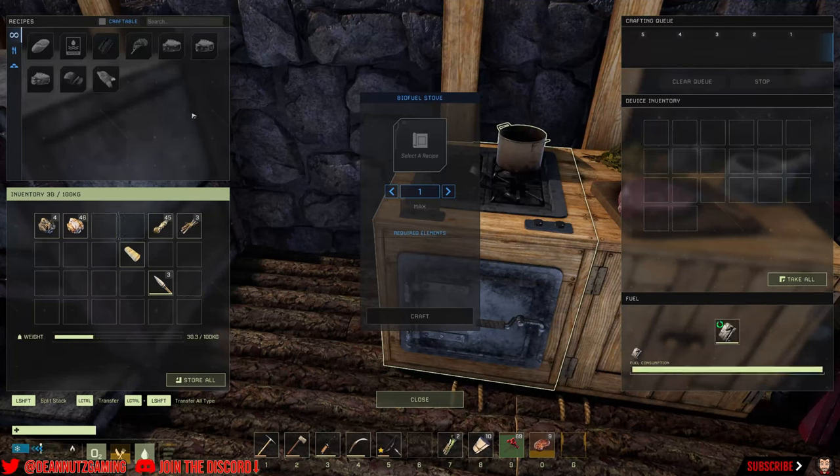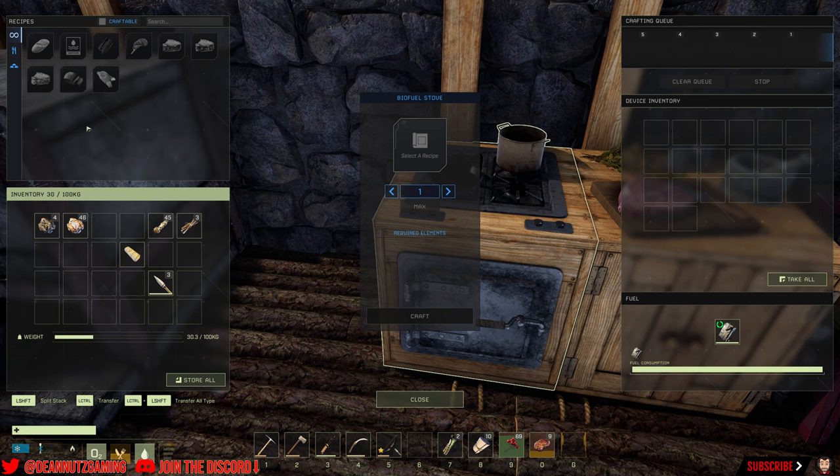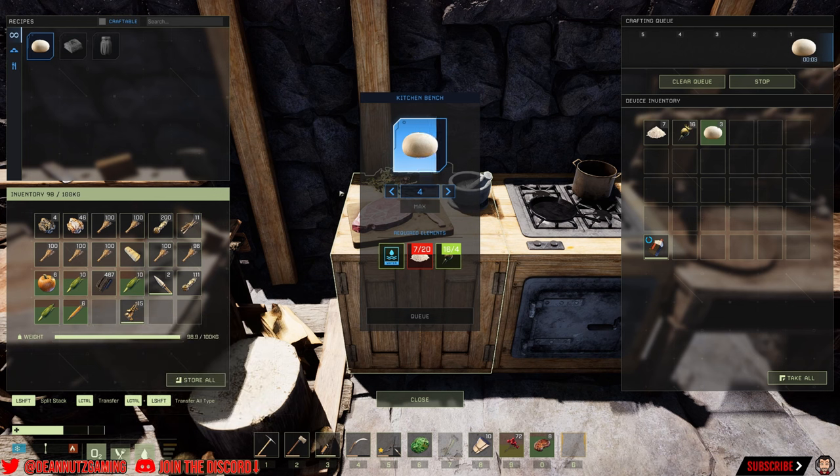Now we can make all these good recipes. There are a lot of good health and stamina buffs, storm resistance, and there's a lot of experience gained through these as well. So you can make bread and stuff like that — I'll just show you a couple of recipes.